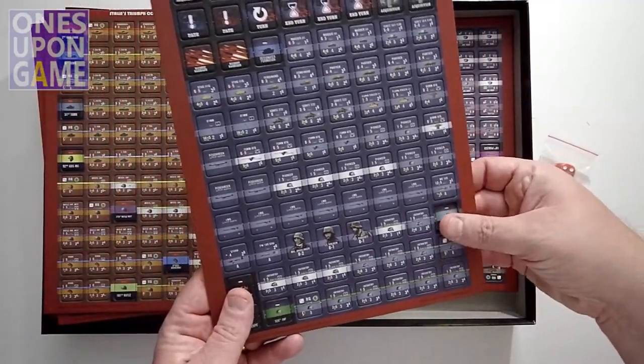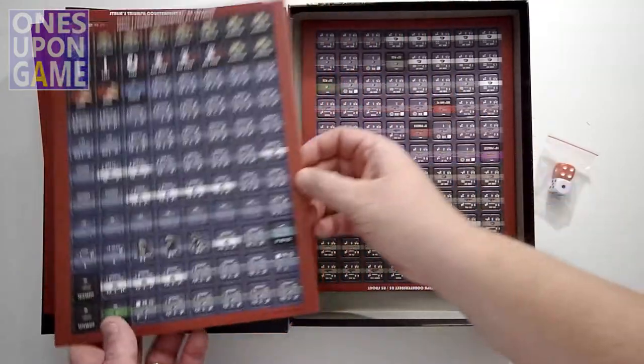The counters punch very cleanly and very quickly - they just want to fall right out. So you're going to have five sheets of very nice counters.